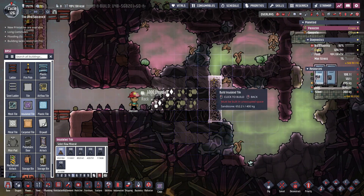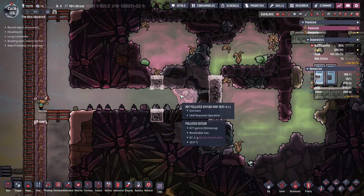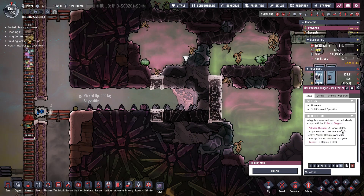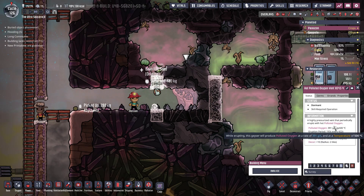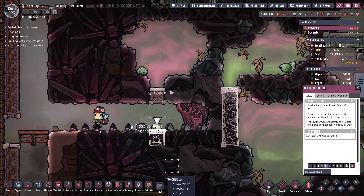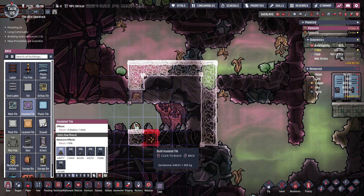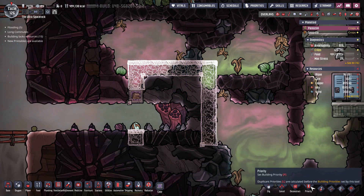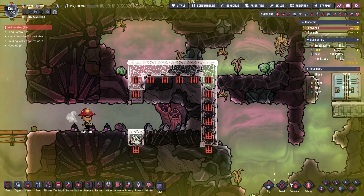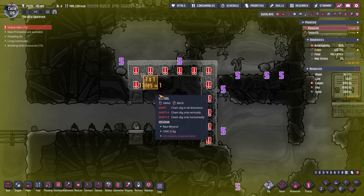What have we got? A hot polluted oxygen vent — when you say hot you mean 500 degrees, that's reasonably warm. We'll cap that off like so, put it on the highest priority and then do a dig on a nine.